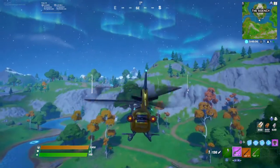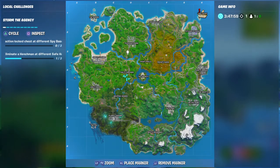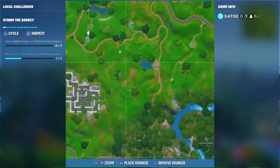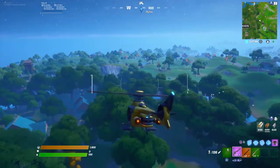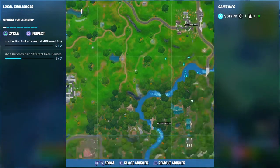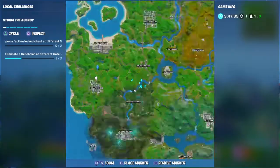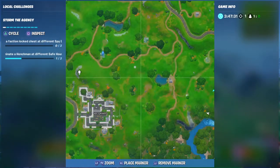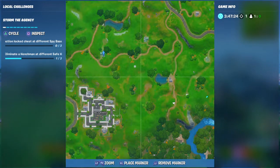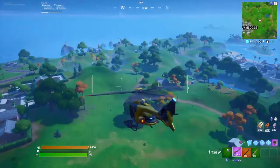As it says, it says locked — Agency is one of the first places. If you want to know where, we're going to go over to Holy Hedges. Let me mark it properly — it's this house over there. Don't mix it up with others — make sure you go here, southwest of Holly. When you're rotating from this side of Holly you can see the henchman house. Here are the wood ring markers — that is the first place.